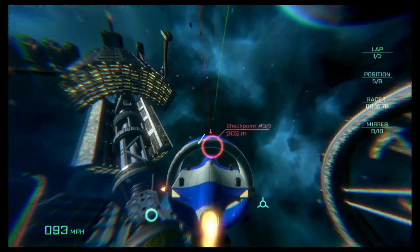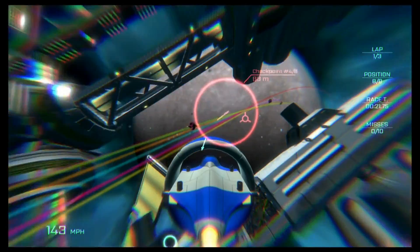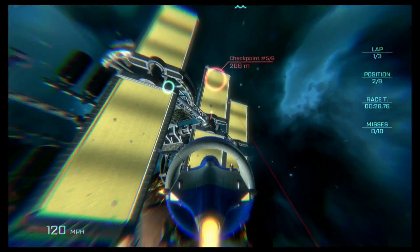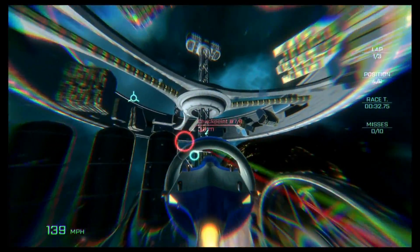Races, regardless of the mode chosen, follow a certain structure. You must continuously pass through checkpoints that create a path for you to follow. Missing checkpoints incurs a penalty, such as an outright failure condition if too many are missed in a single race, or added seconds in a time trial that can ruin an otherwise fast record.